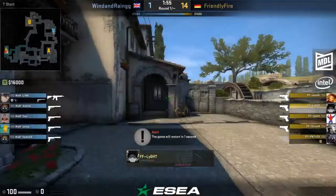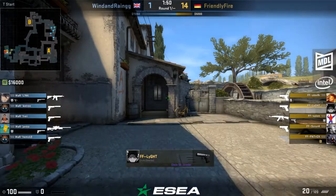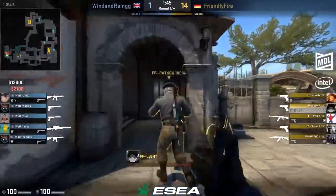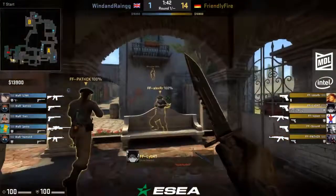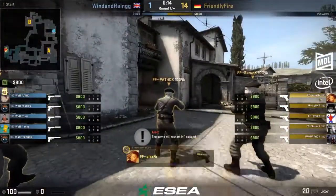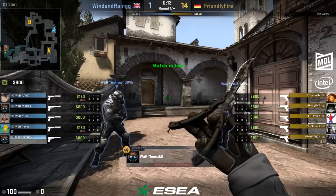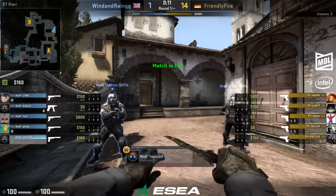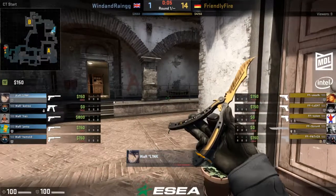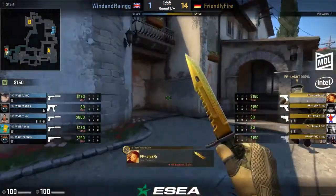Just to let you know — if Wind and Rain had won this match they would have passed Friendly Fire in the table. Friendly Fire are currently sitting at eight and seven, Wind and Rain at seven and six. So even though this scoreline is telling us these are two very different teams in terms of skill, they aren't — their season records are around the same. But boy, this is a lopsided match right now.